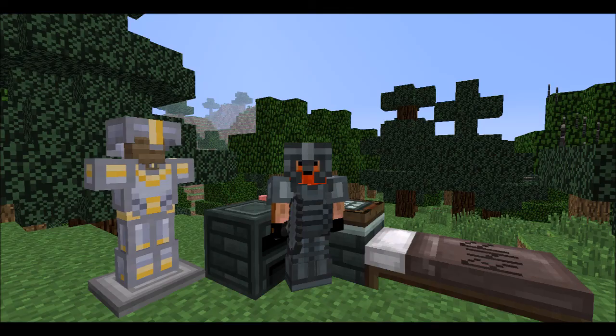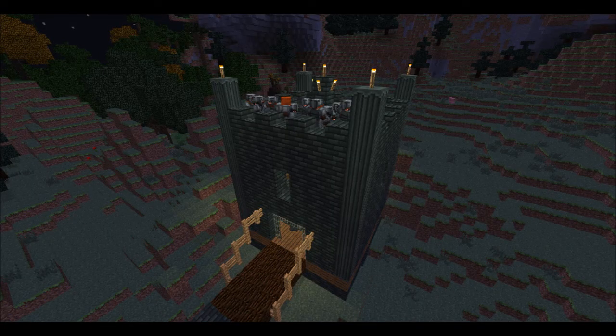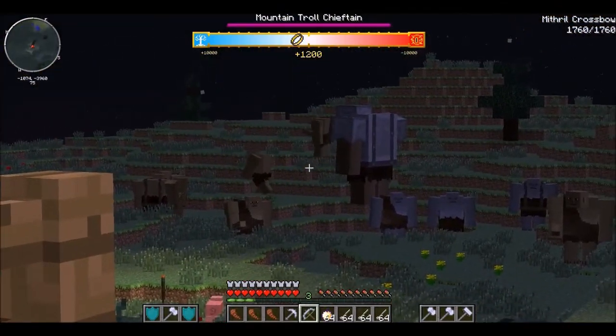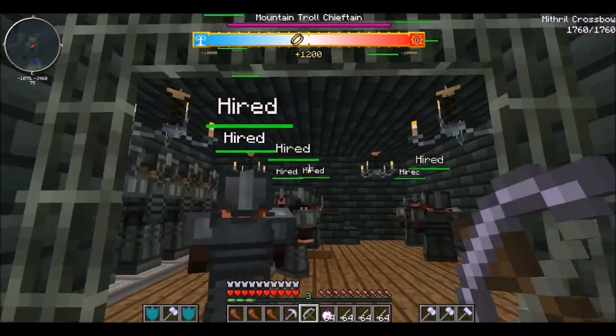I thought I'd finish this series with a massive mob boss battle and I'm going to be fighting a troll chieftain. I have upgraded the mineshaft entrance to a tower and I've hired a load of dwarfs to help me kill it. I think we are ready to attack the boss — I can see him over there with all the trolls, the troll mountain chieftain. Dwarfs, are you ready to attack?